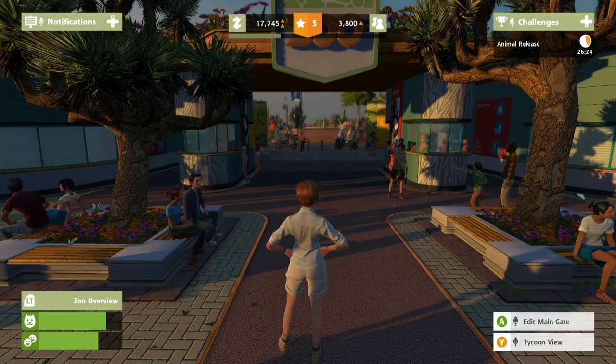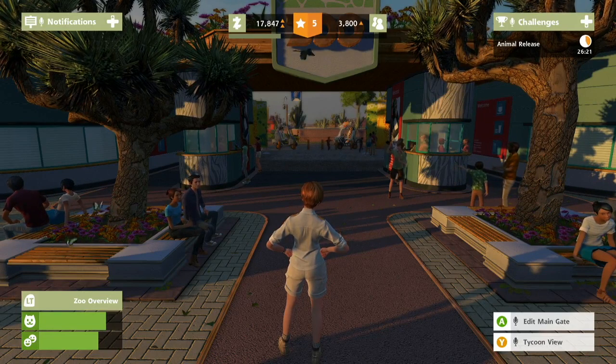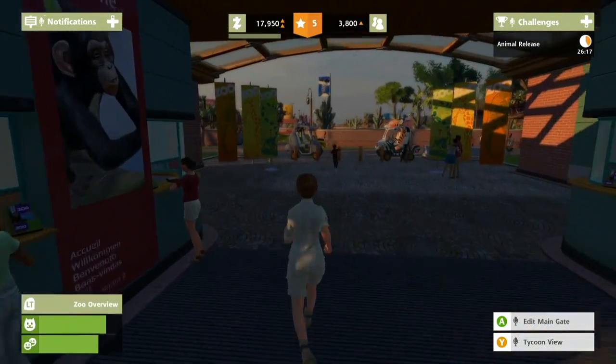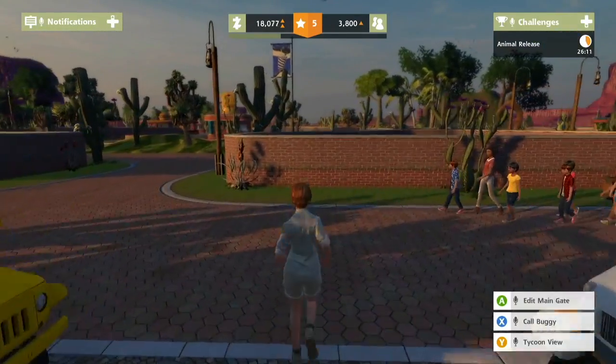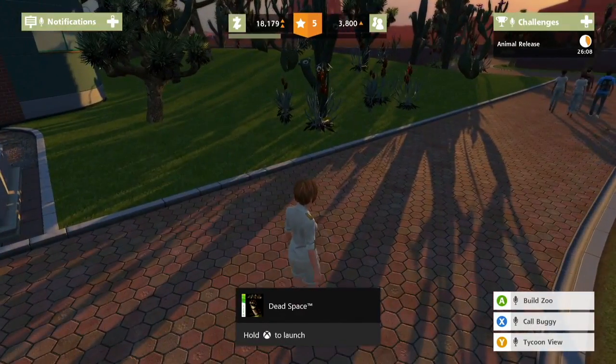Hey everybody, welcome to the Cage After Hours. My name is Garrett, and we are back with some Zoo Tycoon. We did leave off with a lot of money — about $7,500 from a mission — and we are making money pretty fast now.